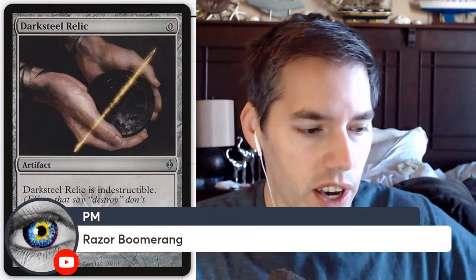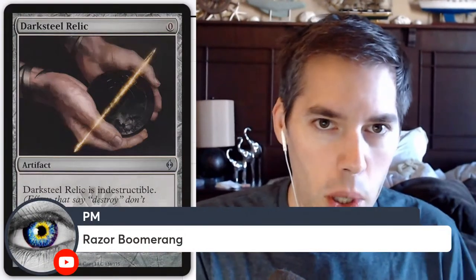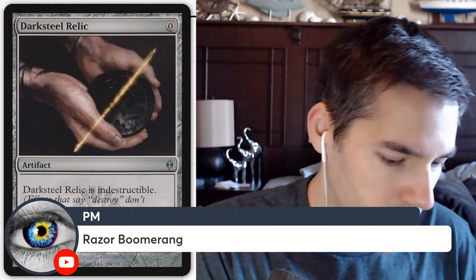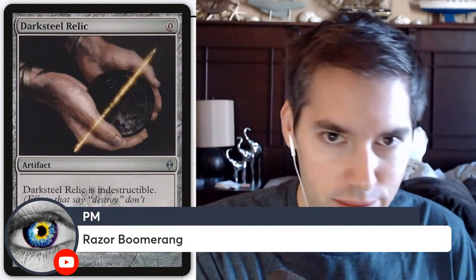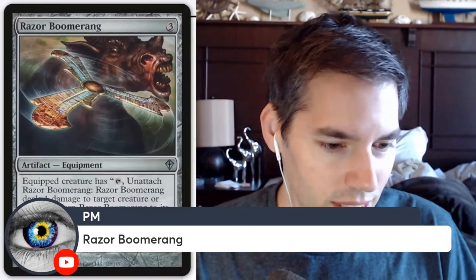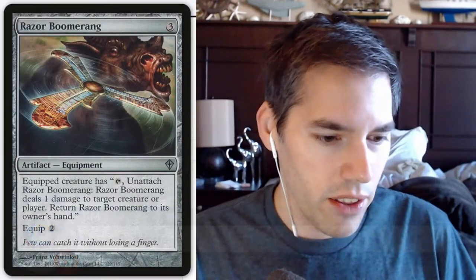Alright, we've got Razor Boomerang. Razor Boomerang — three generic mana. What do we got here? Artifact equipment. Equip: creature has unattached Razor Boomerang. Razor Boomerang deals one damage to target creature or player, return Razor Boomerang to its owner's hand. Equip two.